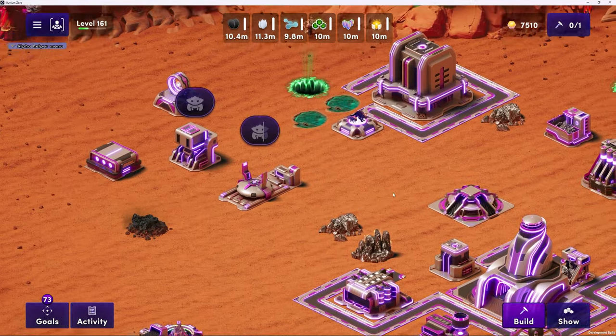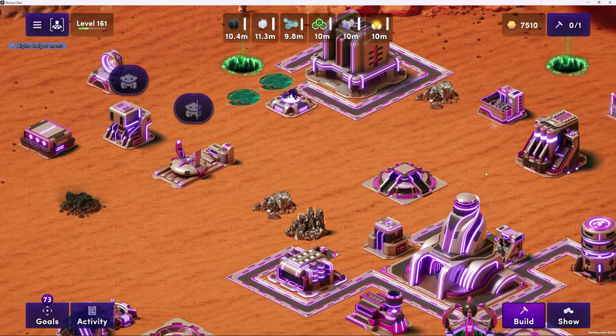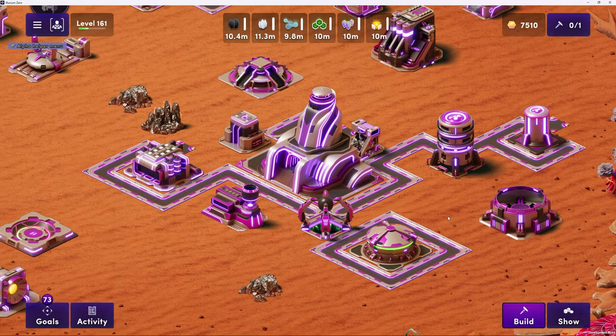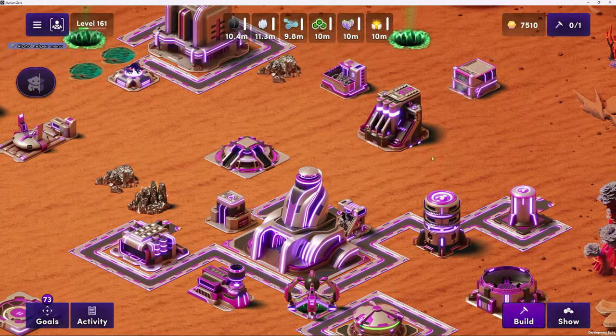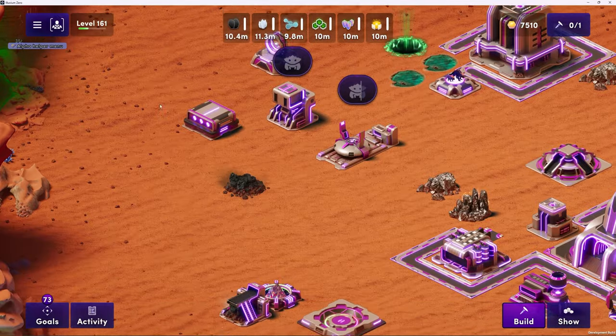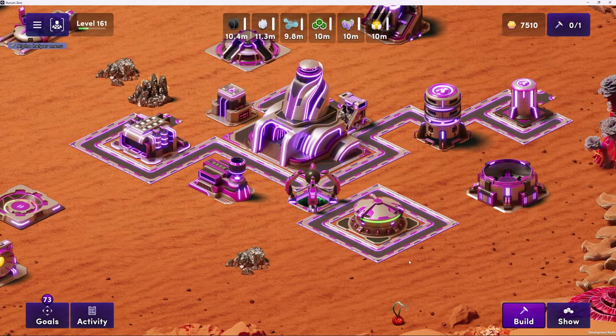Fuel and blueprints - that's what a lot of people are going to be going after. Those are the highly sought-after resources here on Illuvium land. But speaking of land, we're on a plot of land right now here in Crimson Waste. Johnny, who can get access and what are the access requirements for people to be able to play Illuvium Zero in the alpha stage?